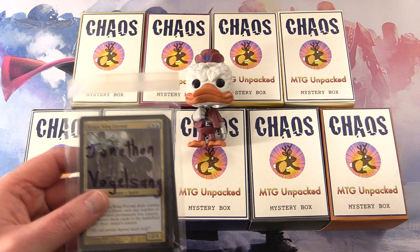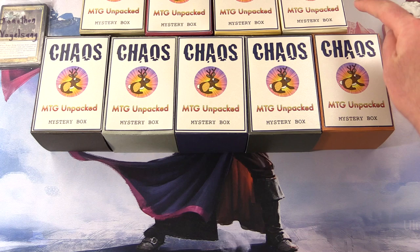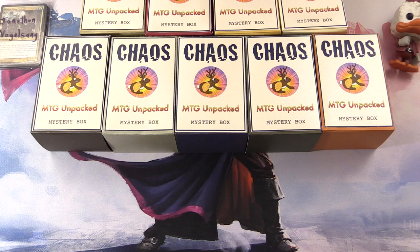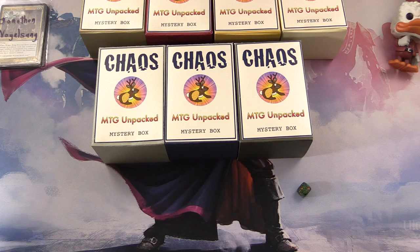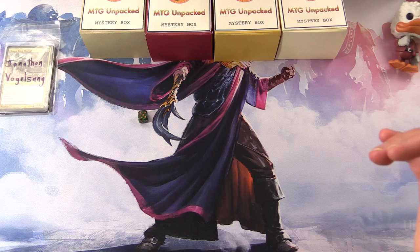Let's introduce the patron — it is Jonathan Vogelsang. Thank you for being a patron, sir. So let's roll for the box. We're going to go 1 through 3 for the first row, 4 through 6 for the second, and then we'll narrow it down from there. We rolled a 2, so it'll be the first row. Let's get this stuff out of the way and then we'll roll again to see which box Jonathan will be getting.